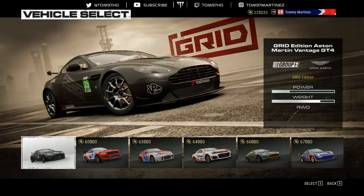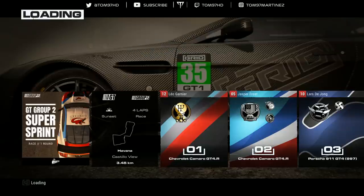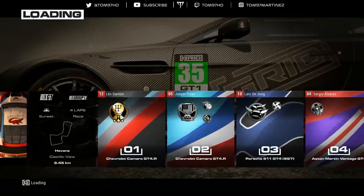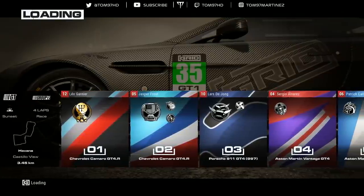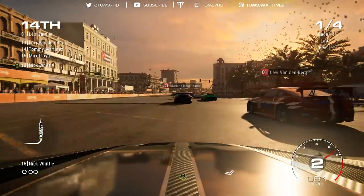Race one is at Havana — not a track I'm familiar with, at least not off the top of my head from past Grid games. We might have to learn a little bit. It's a four-lap race, so it's obviously a relatively short lap. Let's jump into it.